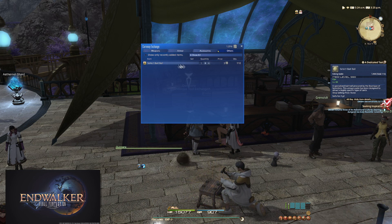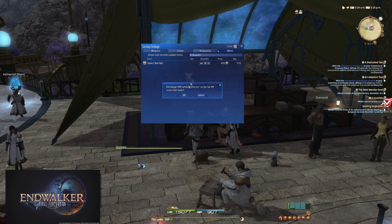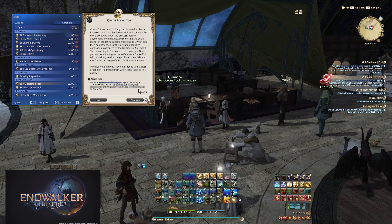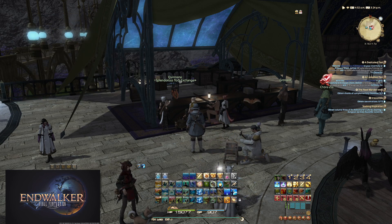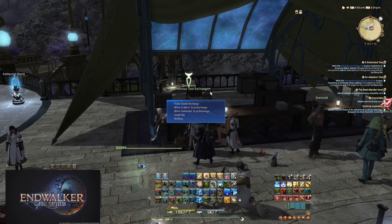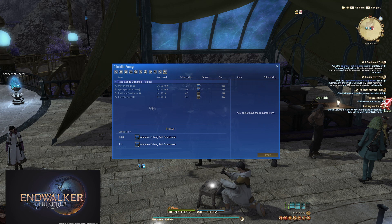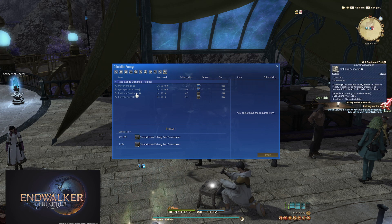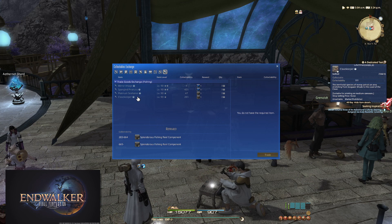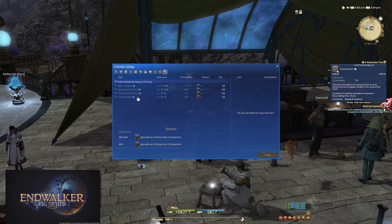I recommend buying about 300 bait — you may need more. The first quest, A Dedicated Tool, requires you to obtain only 60 of two different items: Splendorous Fishing Rod components and Splendorous Fishing Reel components. Both items are obtained from Quinana. The rod components can be obtained by trading Platinum Seahorse at a collectability of 47 to 110 — 47 to 109 rewards one component and 110 plus rewards two. The reel components are offered for Clave Keepers at a collectability of 283 to 665 — 283 to 664 rewards one and 665 plus rewards two.